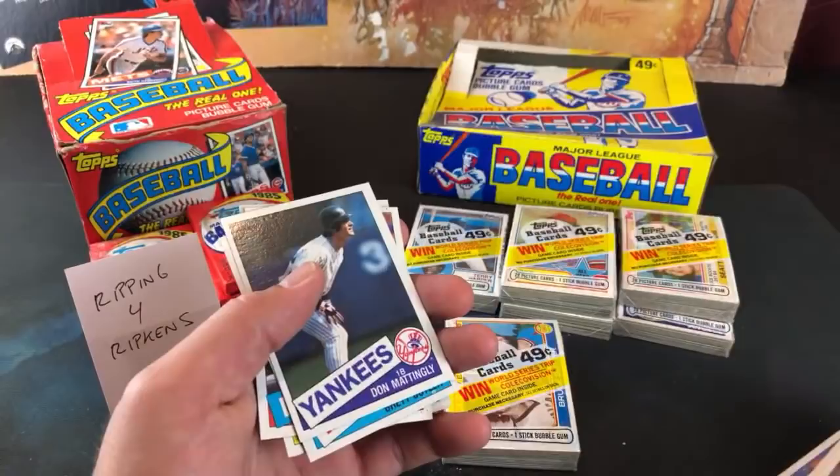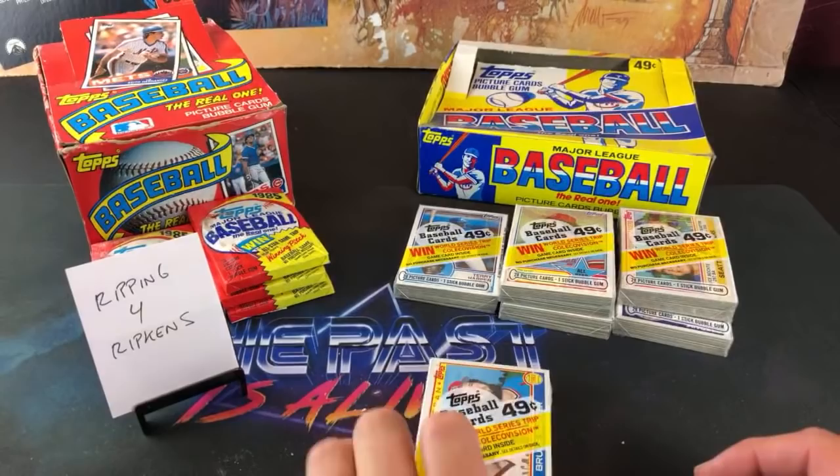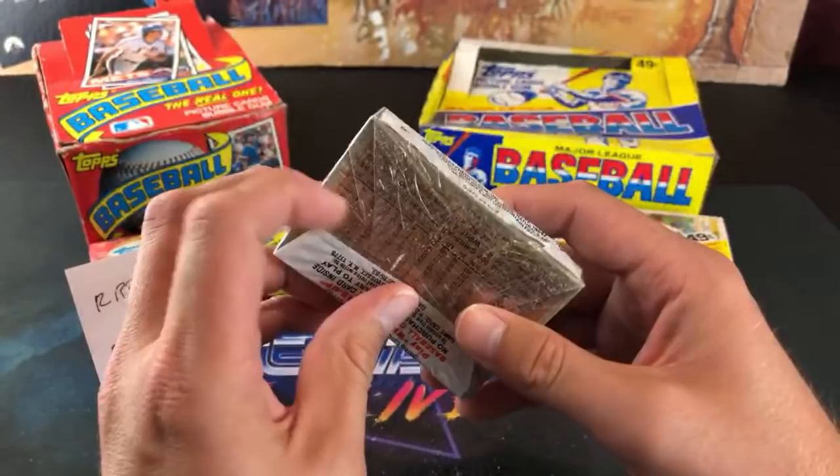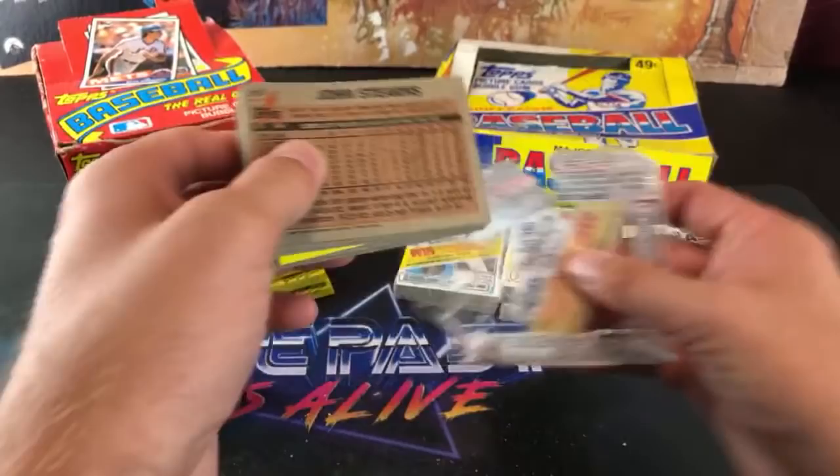Terry Whitfield and Mike Stenhouse. Nice Mattingly other than the off-centering — gorgeous card. Thanks to Joe. So congrats on that one, Lewis. I was beginning to worry about these 85 Tops packs. Brett Butler is also a good player as well. Suter takes the spotlight on this pack. This gum has created quite a mess here.